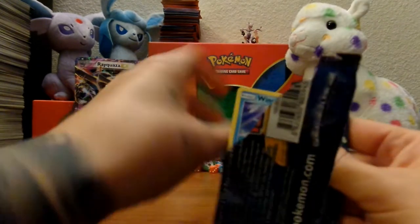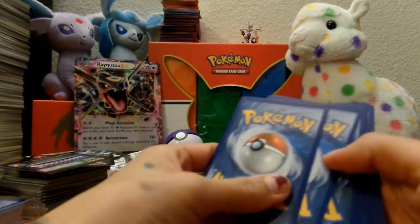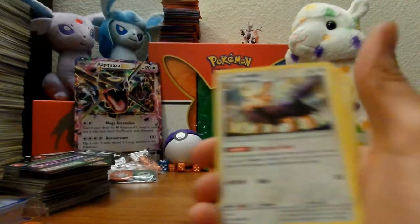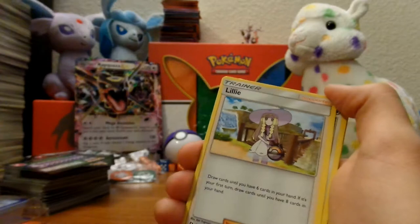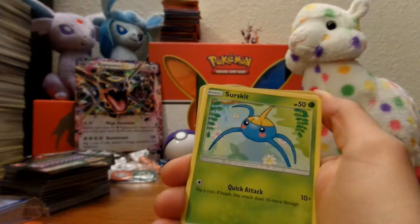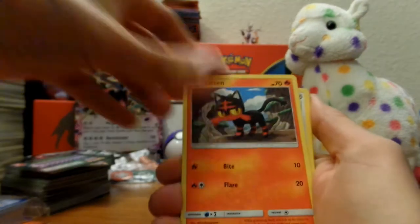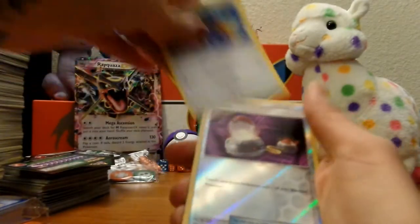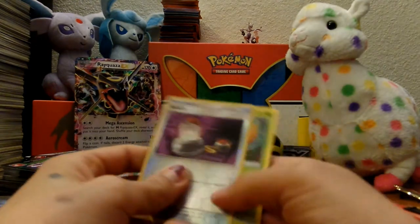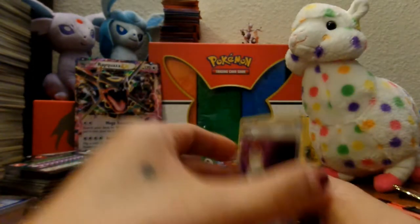Let's see what this one has. Fire Energy, Herdier, Lilligant, Spinda, Wingull, Surskit, Donphan, Litten, Ferocion. Reverse holographic is a Switch — interesting — and for the rare, Parasect. Another hermit crab.